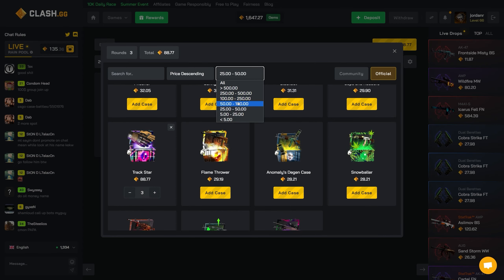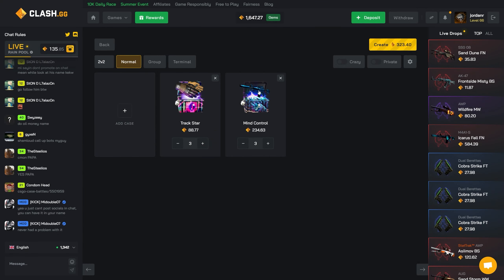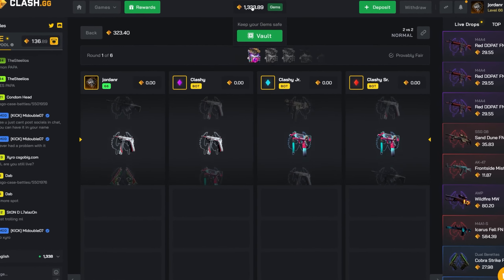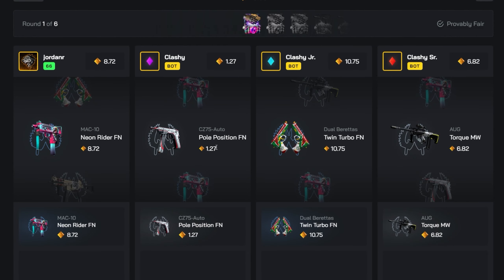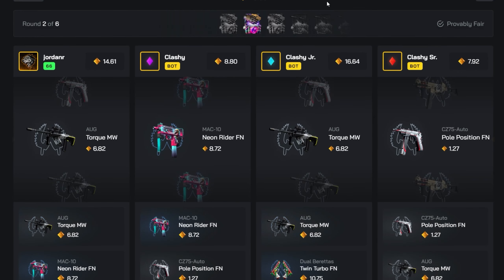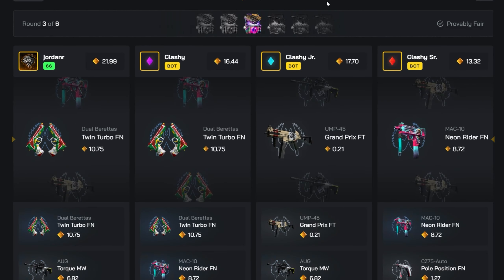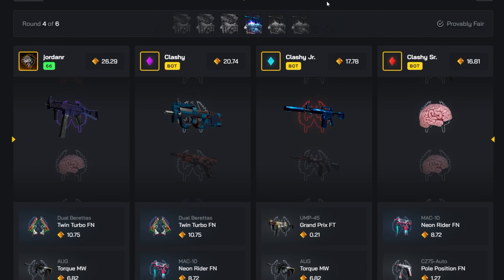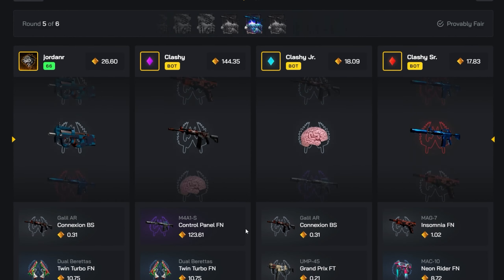We'll do one more battle, then end off hopefully with a decent win. Three Track Stars and three Mind Control cases — if we could pull the Blue Phosphor even just once out of this it can pay pretty nicely. Even if we lose we're still taking about 300 profit. The AK is like 400 — gloves would be insane but it's a very low chance. We barely have the lead. Nothing out of the Track Star, hopefully the Mind Control can clutch with an M4 — I'll take that M4 at 123, that's a good lead. If we both pull the Blue Phosphor we still win.